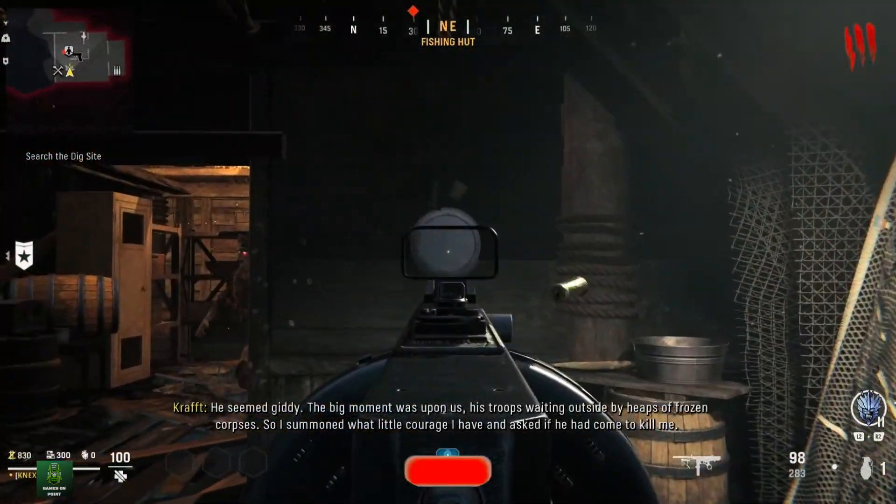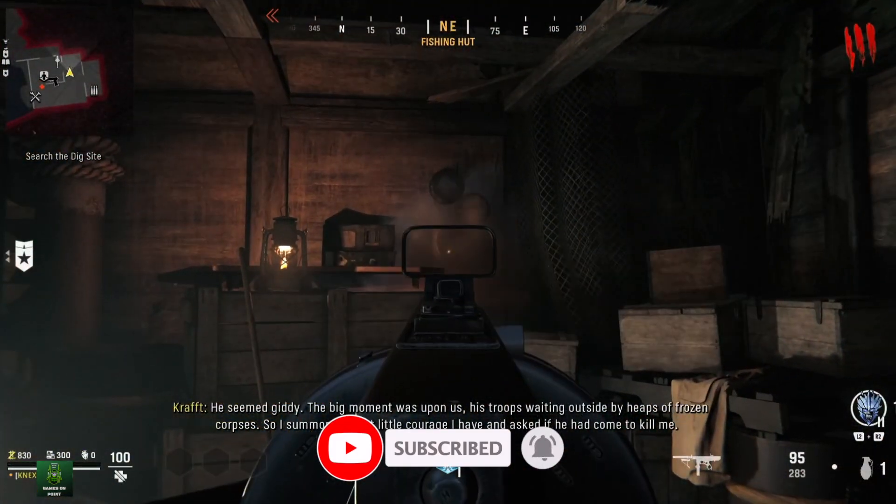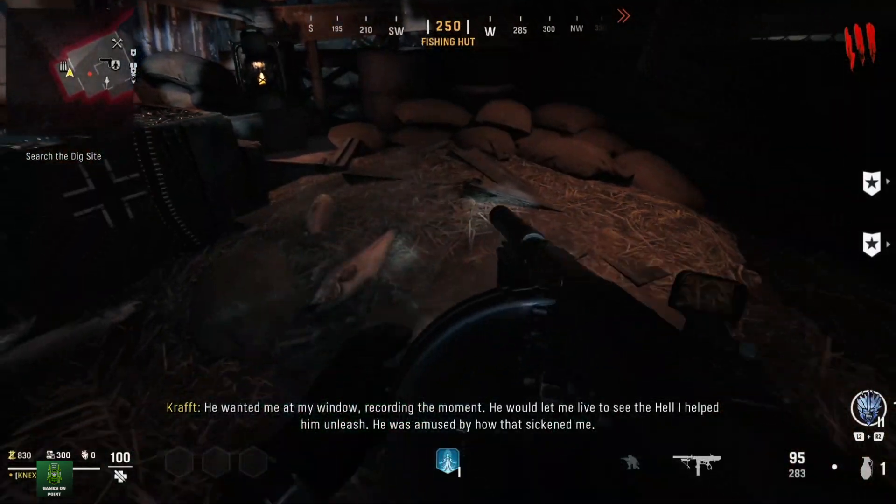First up is the Samantha's Sorrow song, found in the fishing hut area of the map. First, you will shoot four frying pans that are hanging on the wall in the hut, and then interact with the doll that's on the straw on the outside area.